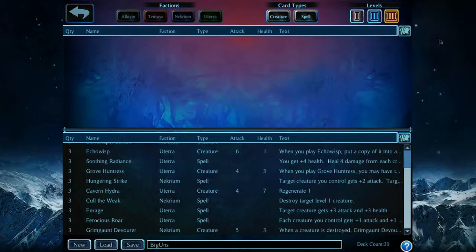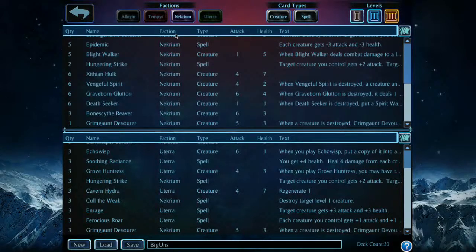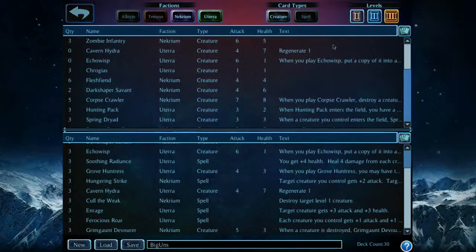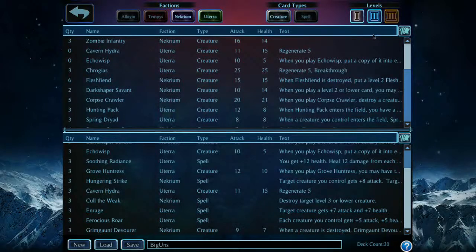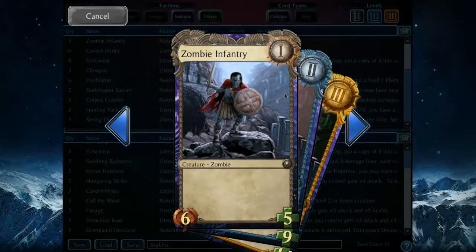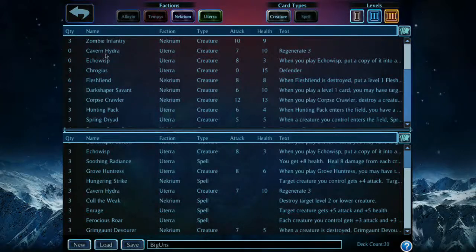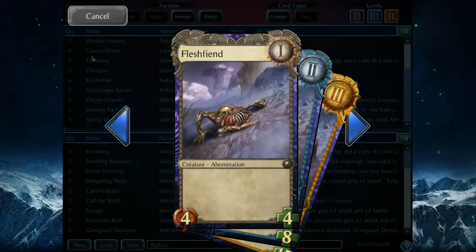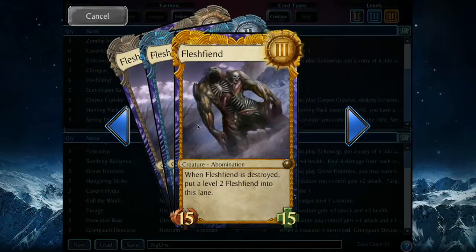We just want to look at creatures, so we disable the spells filter and now we're just looking at creatures in our card collection. We can look at Uteran creatures and Necrium creatures. When you click on a card, it shows you an overlay and close-up of the card. Clicking on it shows the level 2 version. When I click levels here, it only shows the level 1 version right off the bat. But you can take your mouse cursor, click and hold, then drag to see all three levels.